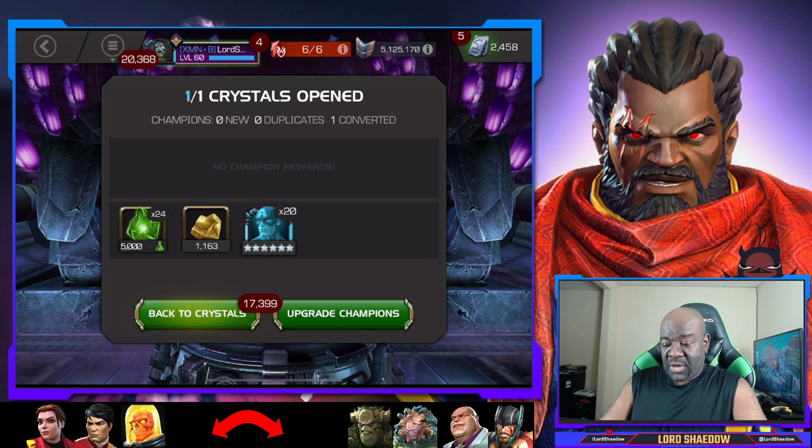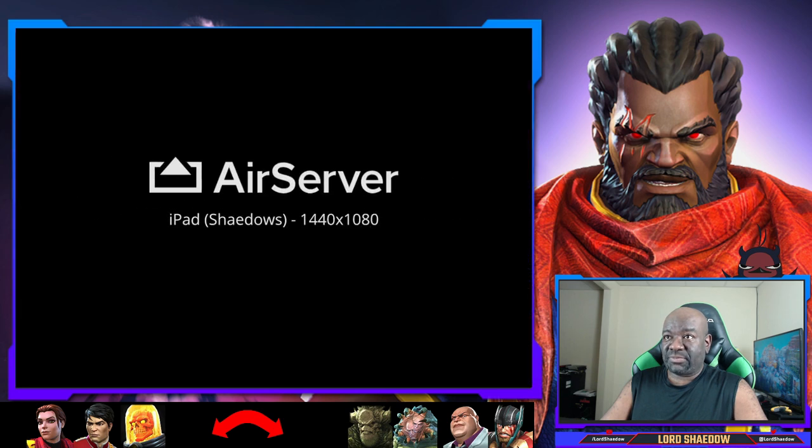Let me switch over to my alt account and open up a few crystals I have there. Let me make sure I'm on the right network here. My network goes out and it reconnects to the Xfinity hotspot, which is a different network, so I won't see the air server that I have here. Should switch over in a second — there we go.